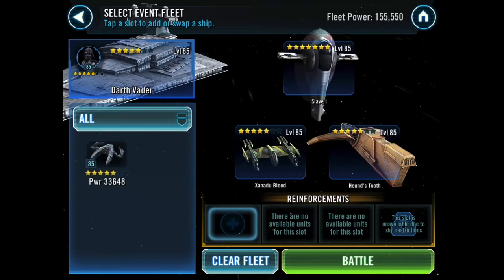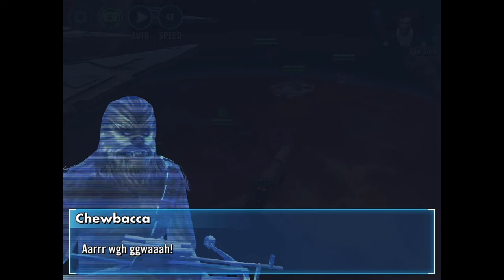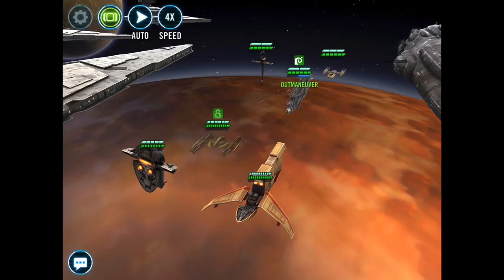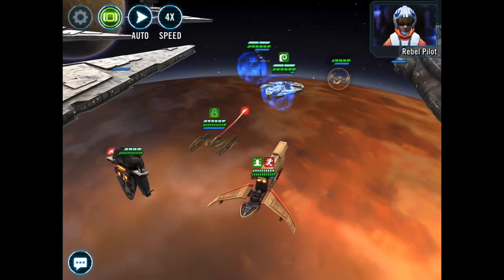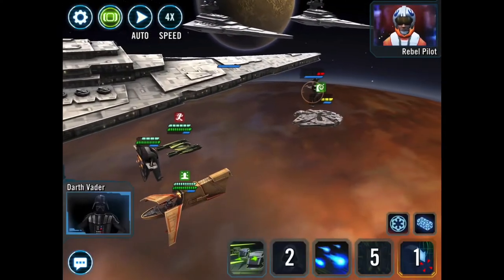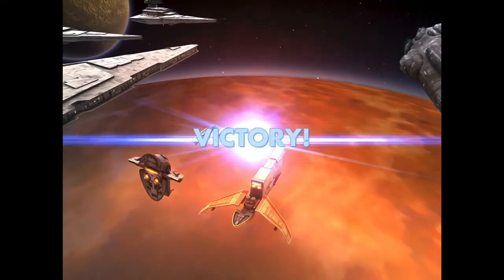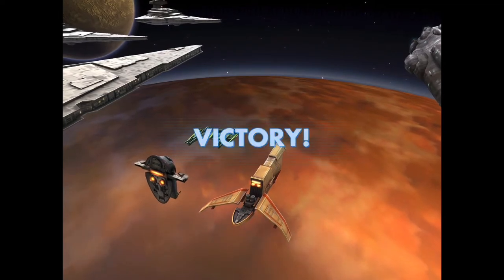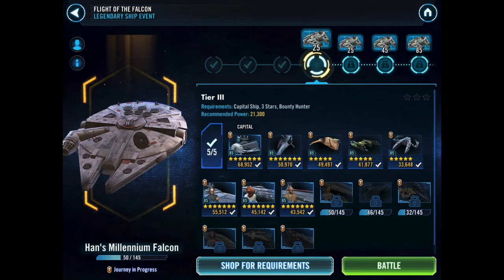It looks like they're slowly powering up the Devastator — we've got a slightly more powerful Vader this time. We're just going to pretty much be doing the same thing. Two down, three to go. Another 25 in the bag. I do like this new redesign — they're keeping count of the shards for you in the bottom left-hand corner, very helpful. Let's just keep going — Tier 3.